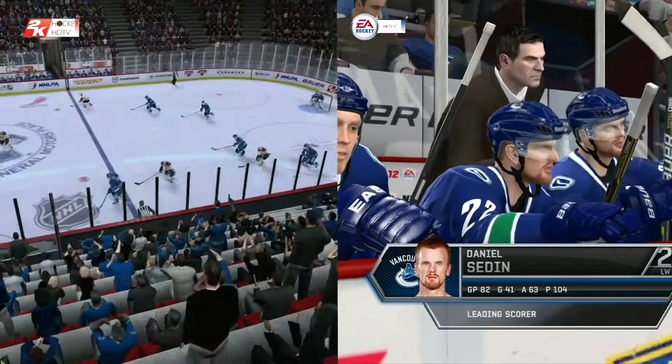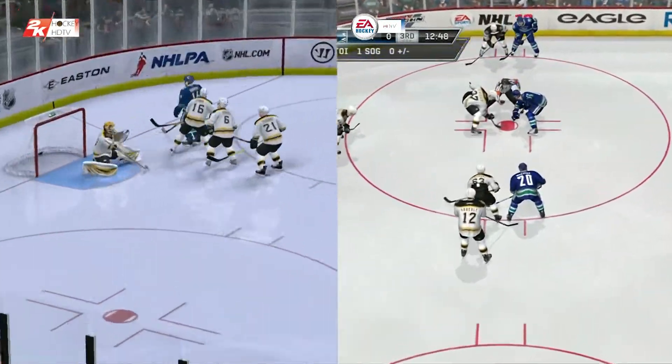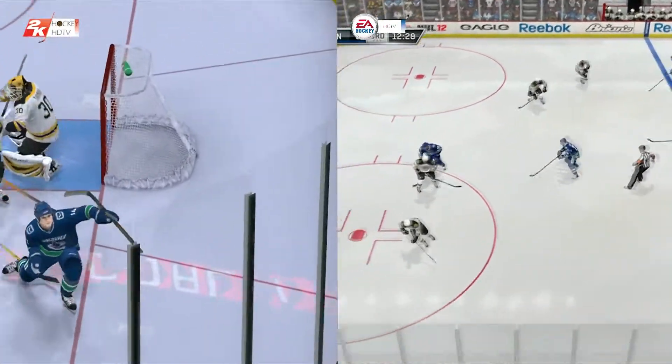Here we can see the goalie drop to the butterfly position as the rush approaches, but he just leaves a little too much room on the bottom shelf. That was a complete meltdown on the part of the D.